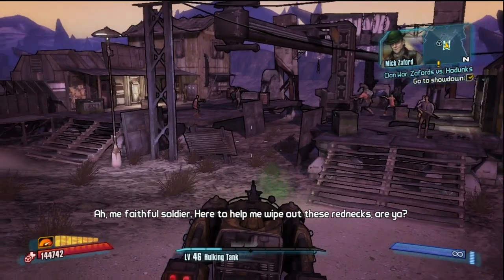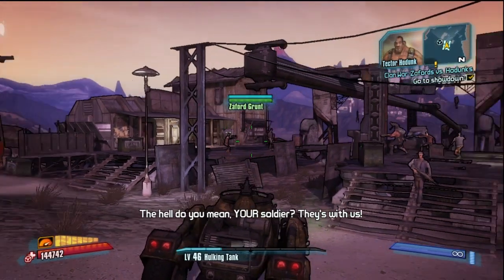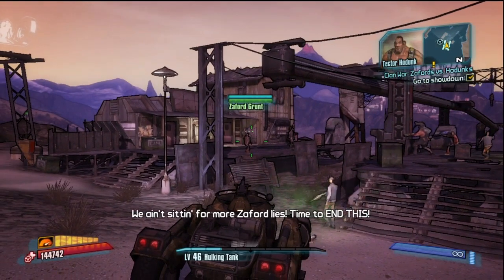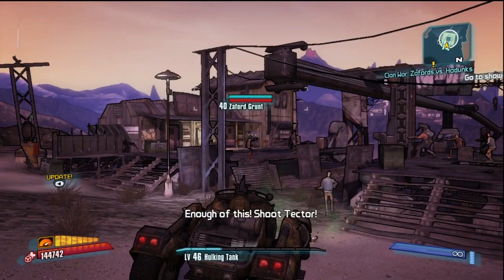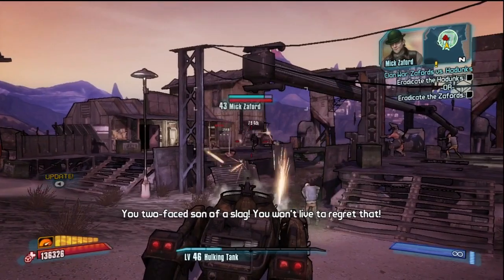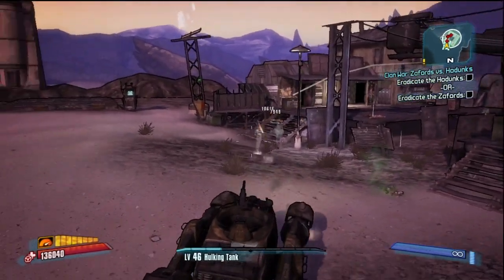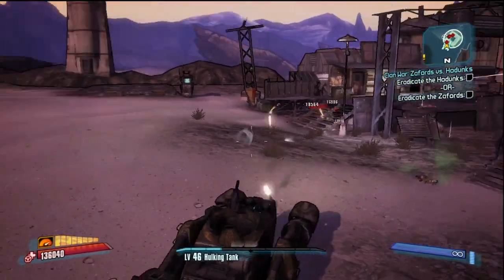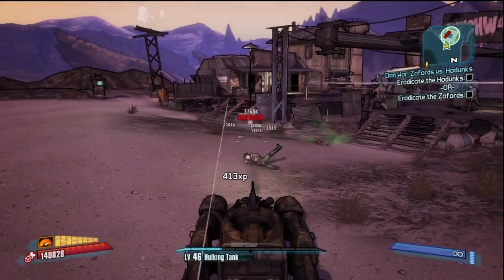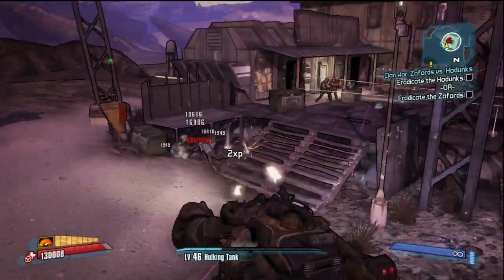In order to farm Mick Zafford for this weapon, you need to do a couple of things. First, grab the quest Clan War from the Bounty Board in Sanctuary and follow that quest line all the way to the end until you reach the epic shootout between the Tiny Little Irishmen and the Crazy Ass Bandits. The game will give you a choice to side with one faction. You want to side with the Hodunks and kill the Tiny Little Irishmen, because if you kill the Bandits, Mick Zafford won't respawn outside the train station for you to farm him.